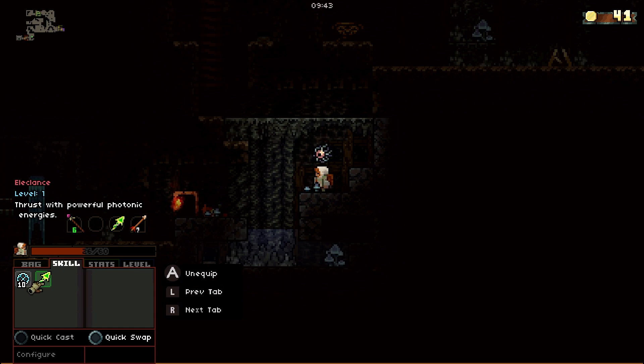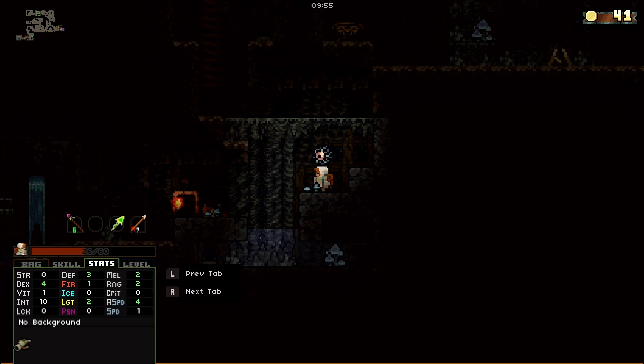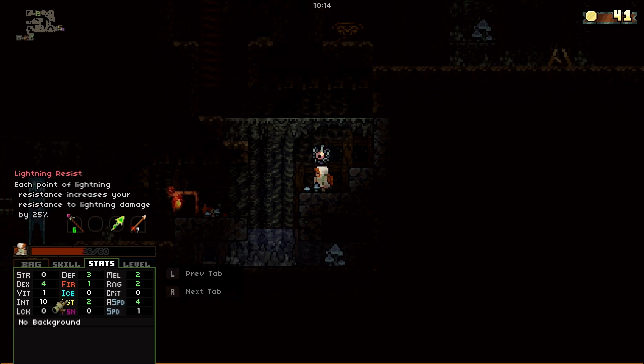On the topic of lightning resistance and skills — we've got skills. I've got two starting off. This one has charges: the Frost Nova. We also have Electlance, thrust with powerful photonic energies. You've got a couple of things here that you can use to make swapping between spells easier if you're a big casting character. You can very quickly swap between your melee, your ranged, and your spells. You can have all three equipped, but only one of any number of potential melee weapons you might have in your inventory.